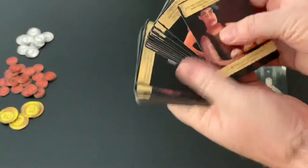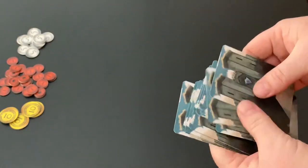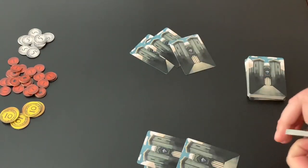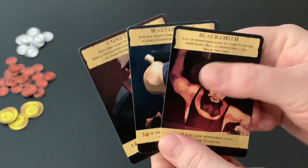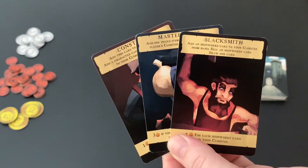You will then take the character cards, shuffle these up, and deal three to each player. For the purposes of this video, we're going to do a two-player setup. Each player will then look at the three characters they were dealt and choose one of these characters to add face-down to their play area, also known as the cloister — and that's very important to know.